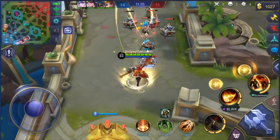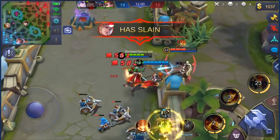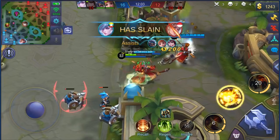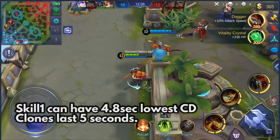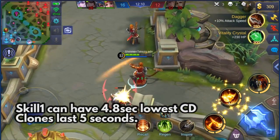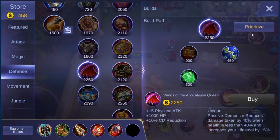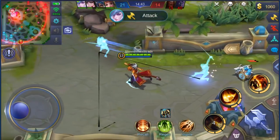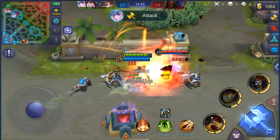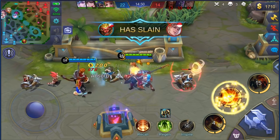Clones only deal 40% of Sun's damage and they only last five seconds, but this is how Moonton expects you to have clones all the time now — by using skills, not auto attacking. Maxing Skill 1 puts the cooldown down to 8 seconds, and if you get maximum cooldown reduction of 40% via items and emblems, you can cast this skill every 4.8 seconds — less than the clone duration of 5 seconds. So you can generate another clone before the previous one disappears. To have clones all the time now, you'll need to spend mana and build cooldown reduction items.